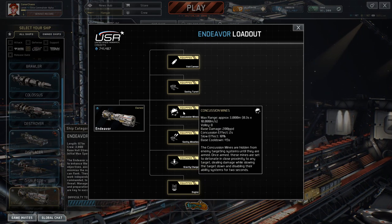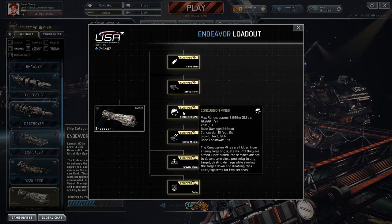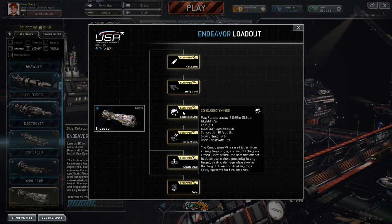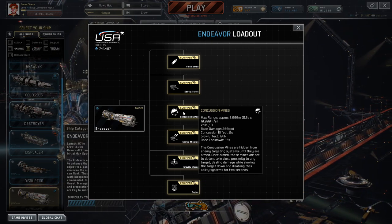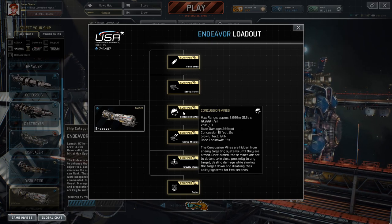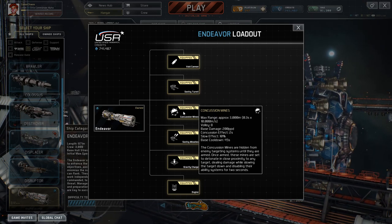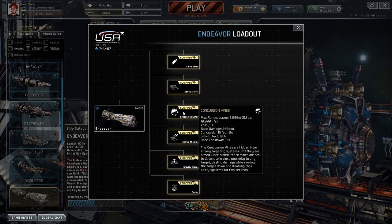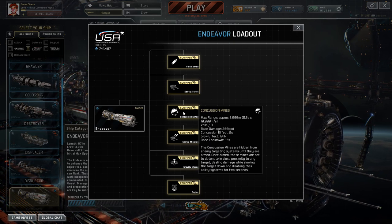Next are the concussion mines. Their max range is approximately 3,000 metres; you fire 8 of them. Each mine on impact does 200 damage, the concussion effect lasts 2 seconds, slow effect is 10%, and the base cooldown is 45 seconds. The concussion mines are hidden from enemy targeting systems until they are armed. Once armed, they detonate in close proximity to any target, dealing damage while slowing the target and disabling their ability systems for 2 seconds. Any ship that comes with mines is an instant favourite.